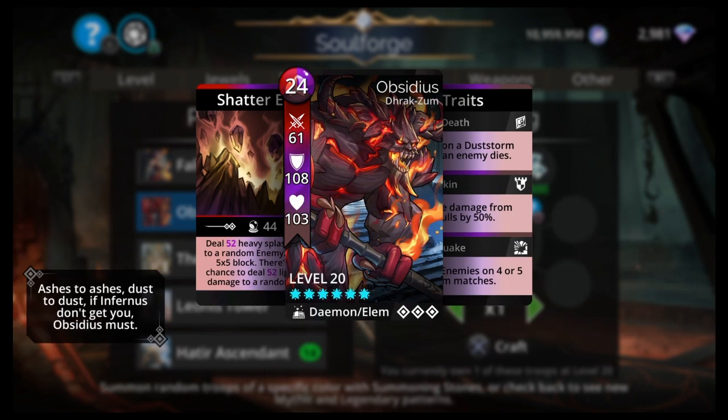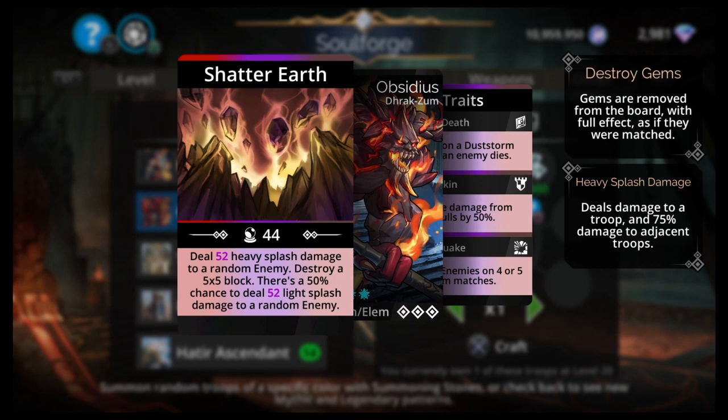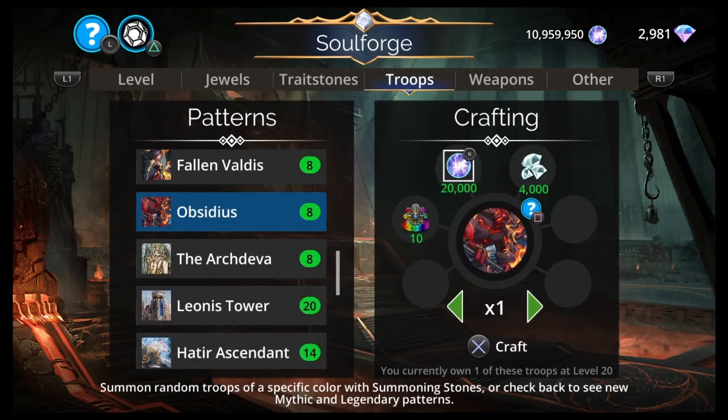Obsidious: 24 mana, Red/Purple/Brown. Draxum, Daemon, Elemental. Deals heavy splash damage to a random enemy, destroys a 5x5 block, 50% chance to deal light splash damage to a random enemy. Earthquake — stun all enemies on 4 or 5 gem matches. Stone Skin, 50% skull reduction, and a Dust Storm when an enemy dies. Top 20, but we look for top 10s in the Soulforge, so if you're super patient you'd want to skip Obsidious.